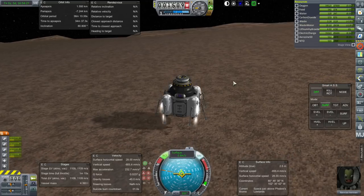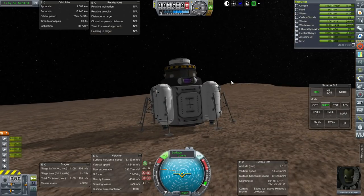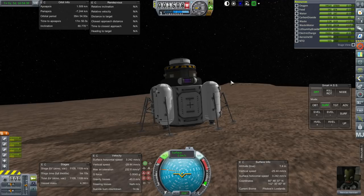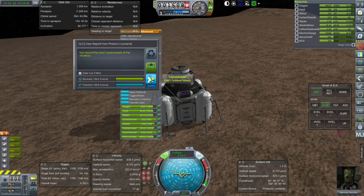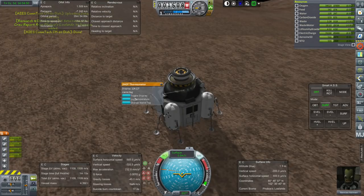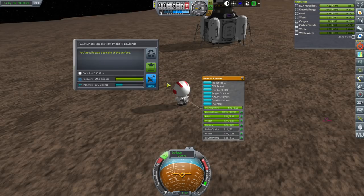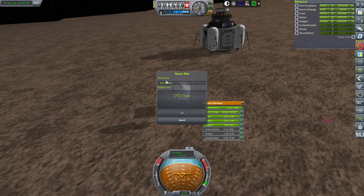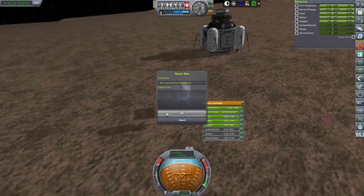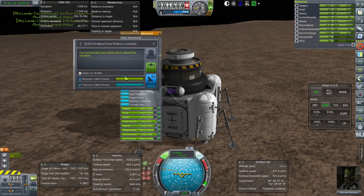It's firmly planted. Let's get the crew report — transmit. EVA report — keep. Surface sample — keep. Plant a flag: Newcast at Phobos Lowlands. I think we'll just leave it at that. Transmit that EVA report, keep the rest. How's our science? 3,000 now. Let's go up — minor craters, grooves. Grooves sound groovy — I was not expecting grooves. Just going to have RCS push us towards the surface. Just before we hit the grooves it also said craters, so there's another biome just nearby.